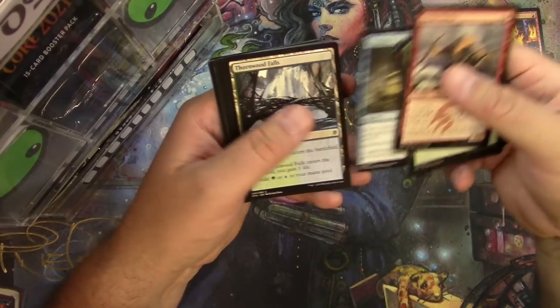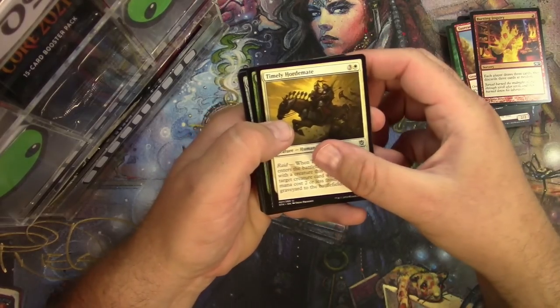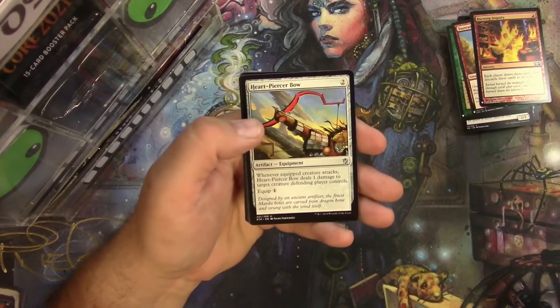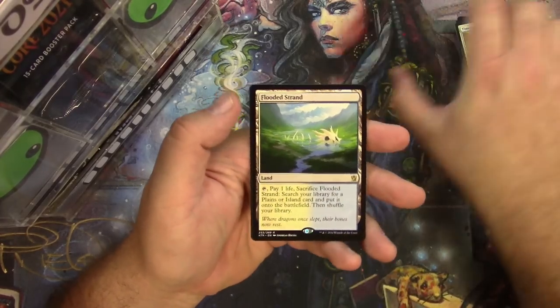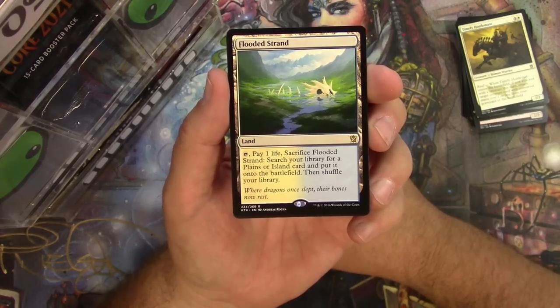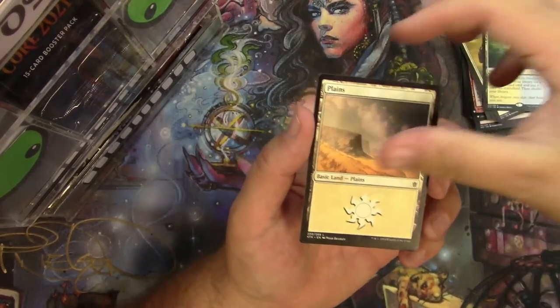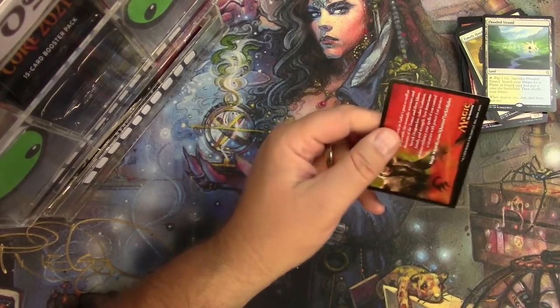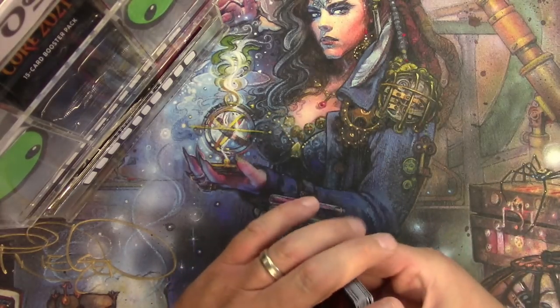Khans of Tarkir — let's get some foil fetch lands, or even just some regular fetch lands. Treasure Cruise — not a big one really. Timely Hordemate, Soul Tie, Flare, Heart-Piercer Bow, and a Flooded Strand right off the bat — there's your first fetch land, go get a Plains or an Island, whatever you prefer. No foils, but there you go Barry — cards on the way to you soon.